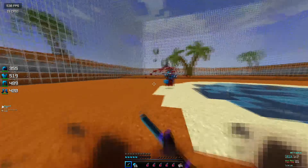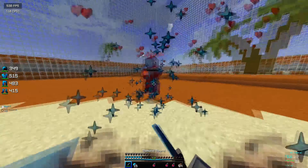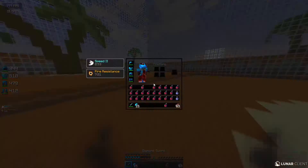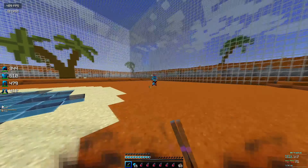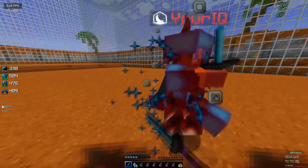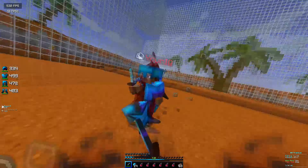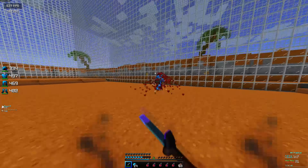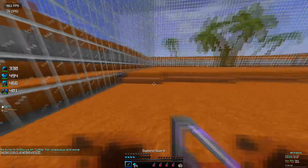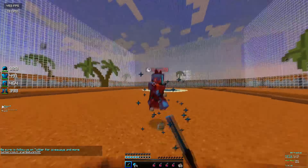When I first started jitter clicking, I got around 4 to 5 CPS — it wasn't fast at all. It all happened over time. Like one day, after about a week or two of constantly clicking in a claw position, I was just able to click 8 CPS, and it kept going from 8 to 9 to 10 to 11 to now 12. Even though it's hard right now, you shouldn't give up. Jitter clicking has more to do with muscle memory — once you get it down, you won't forget it. I quit Minecraft for almost a year and came back and could still jitter click.